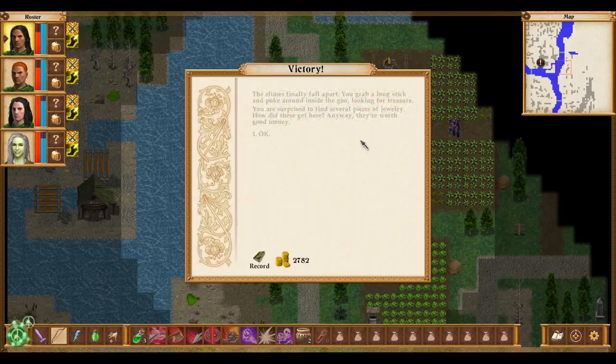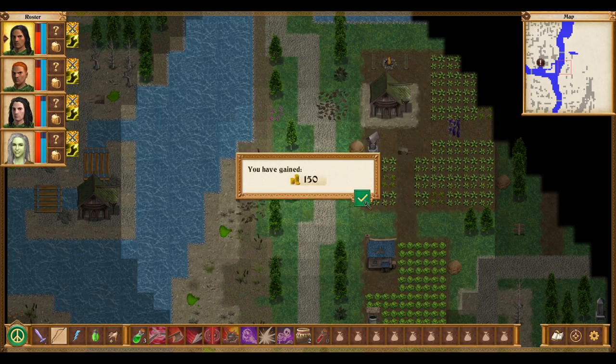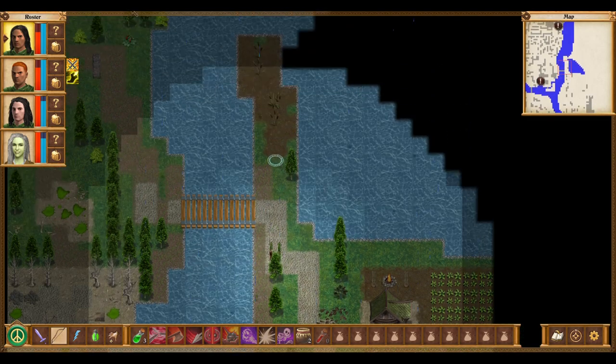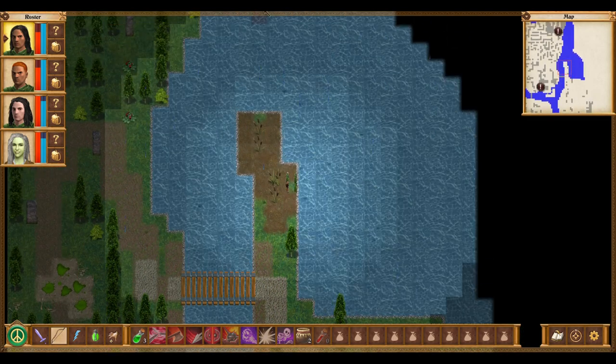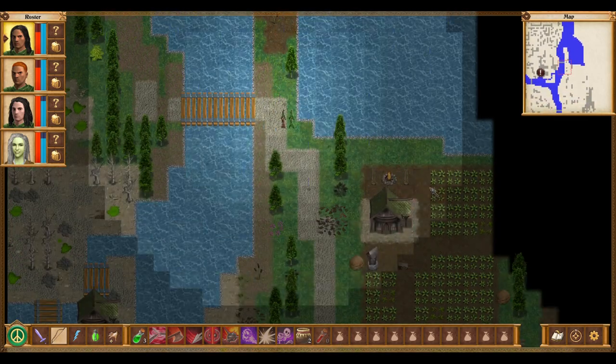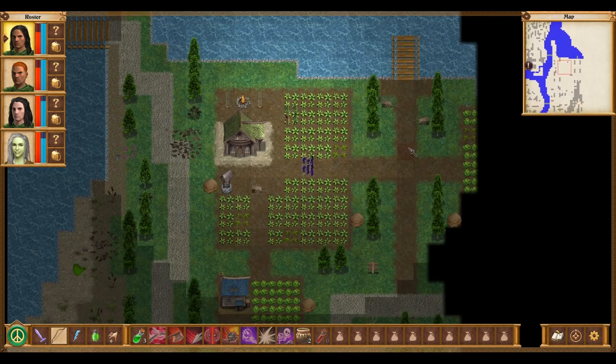Slimes finally fall apart. You grab a long stick and poke around inside the goo, looking for treasure. You're surprised to find several pieces of jewelry — how did these get here? They're worth good money. More than I was expecting. And that's that — so that was just from crossing the bridge, I guess.